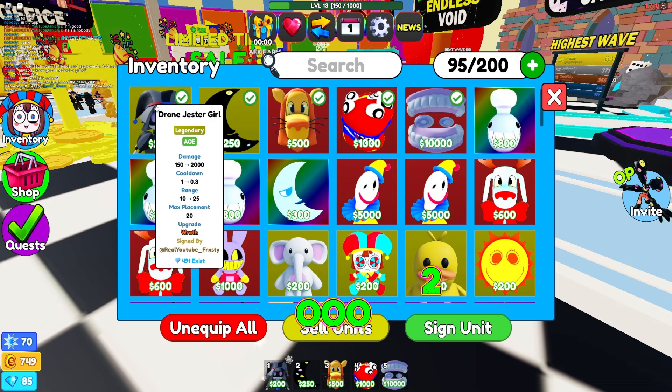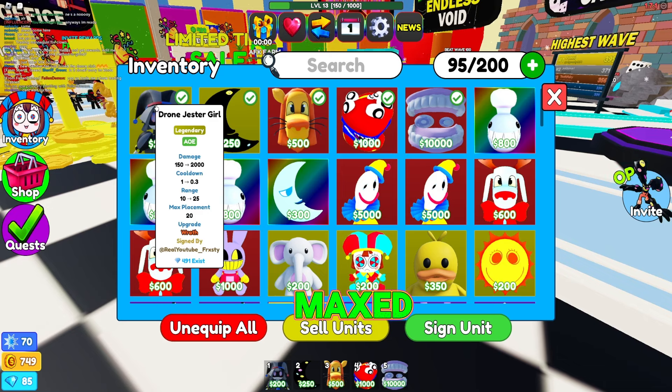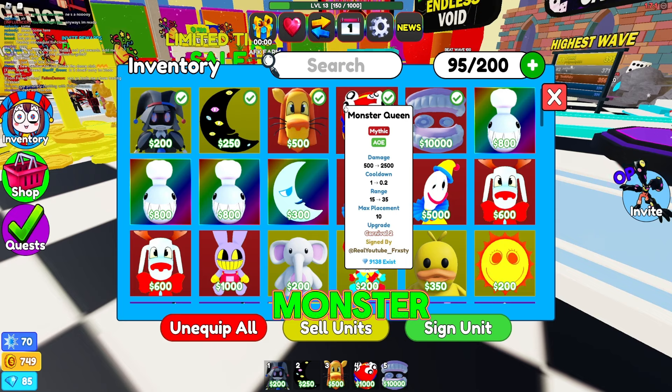Let's check out her stats. She's 150, max damage is 2000 — that's not bad at all — with a one cooldown maxing out at 0.3. Range is 10, maxed out at 25, and she has 20 placements, which is crazy — that's 10 more than Monster Queen. I signed her and she has the Wrath upgrade, which is insane.